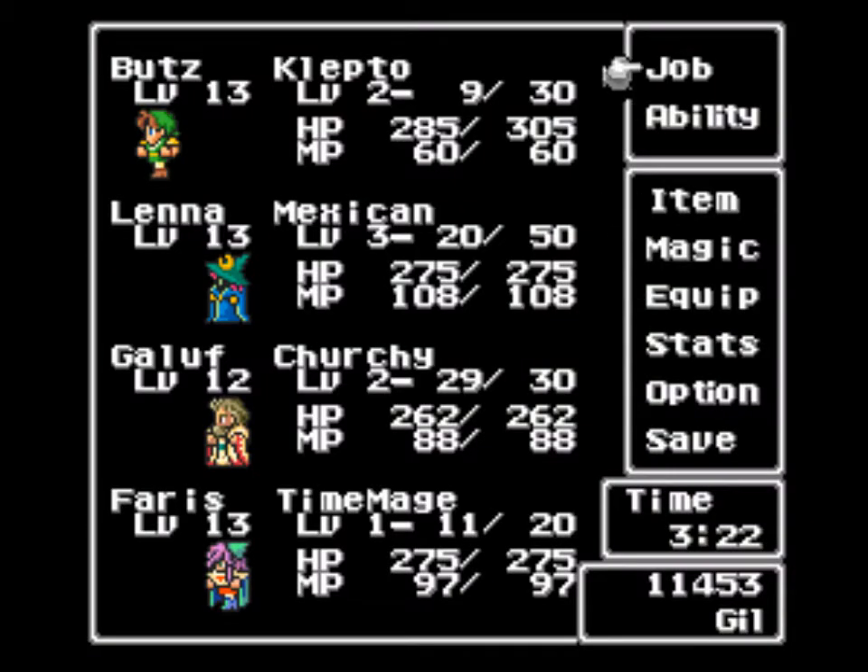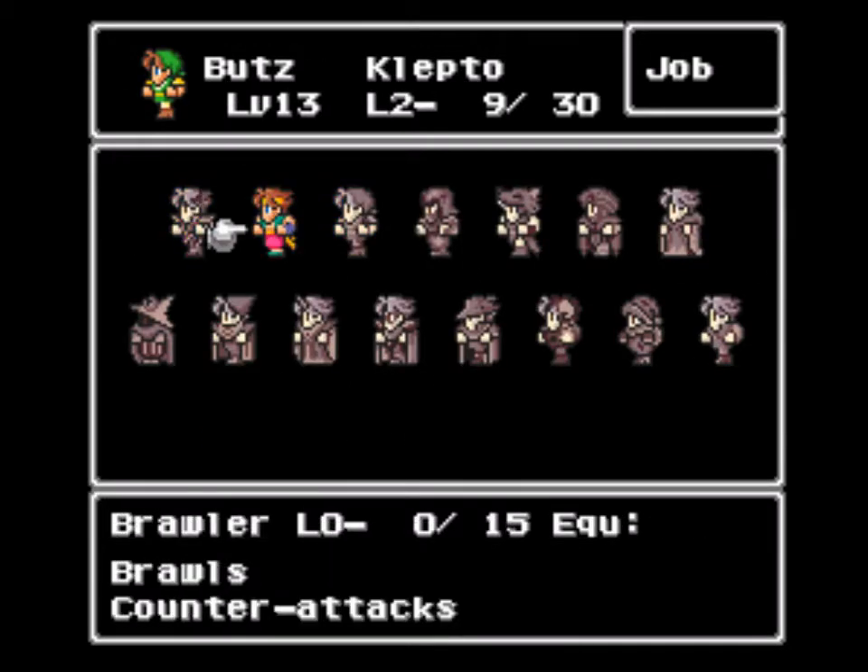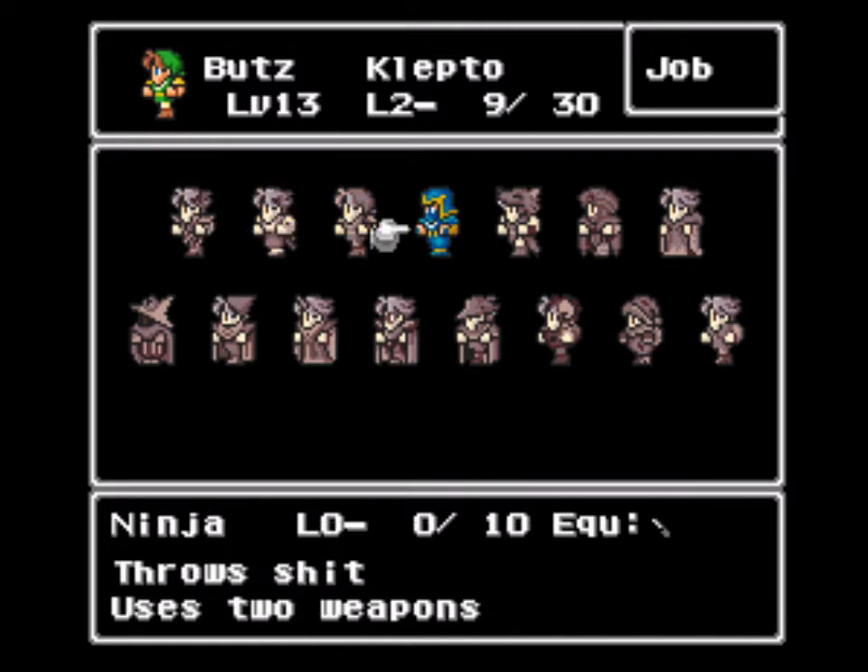Let's take a look at the new jobs we've picked up from the first few crystal fragments of that fire crystal. These are the jobs we've got. So far we've got Knight, of course Brawler, Klepto, and we've been using Ninja.